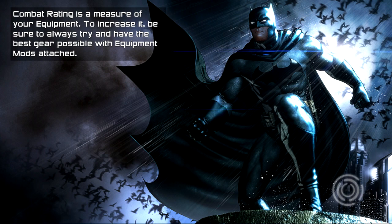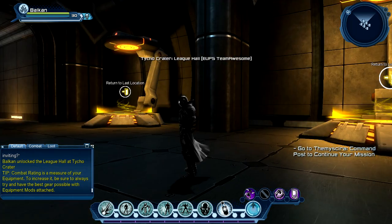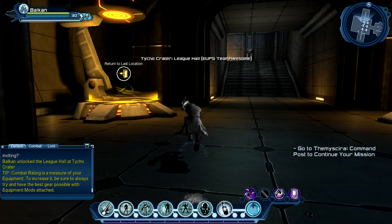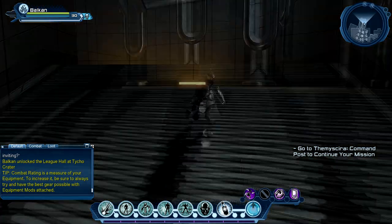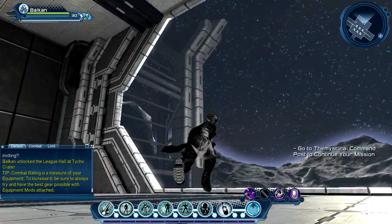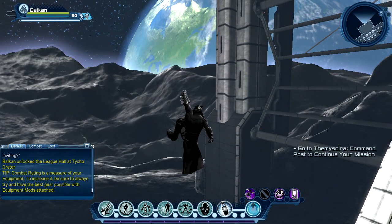Just to the left of where you create the league hall is a teleporter to enter it. If other leagues give you permissions to join their league hall you can also go from there. We start here - there are teleporters to return to the last location. Now we go up, and as you can see we are at the moon - it looks beautiful.